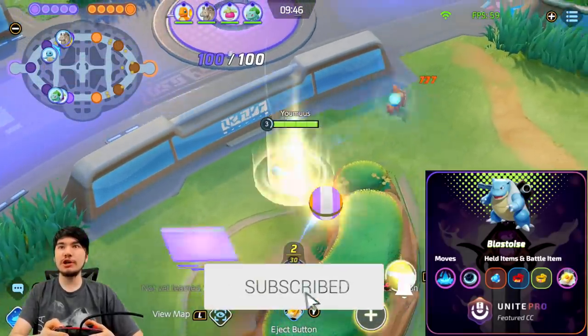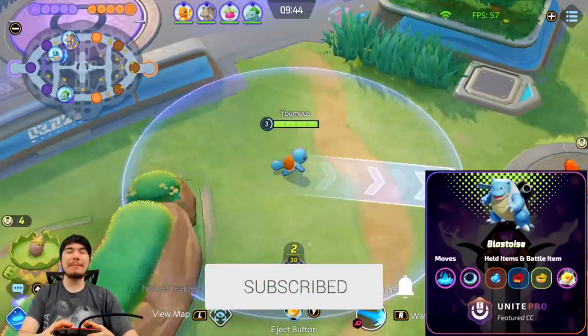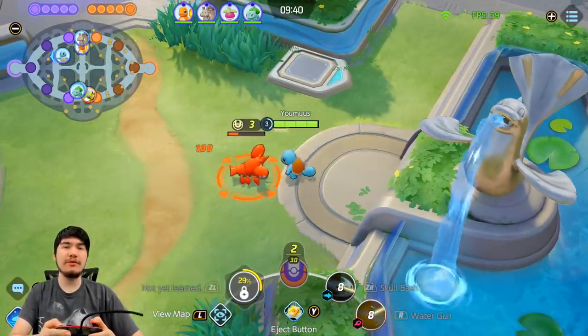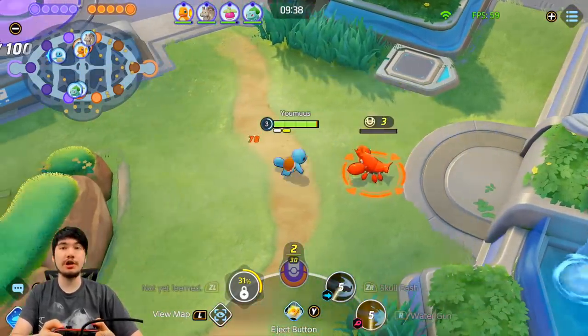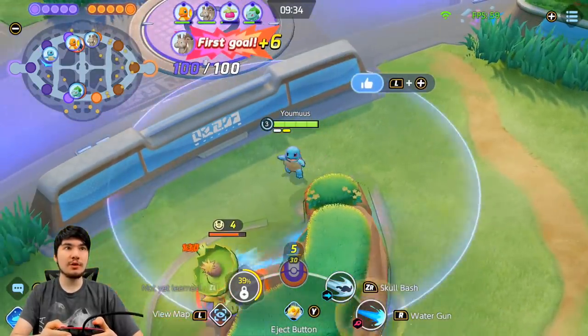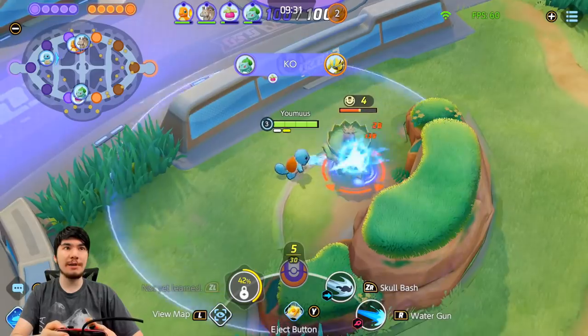Alright guys, we're in the game — we're jungling first game. We're going to go with the Rapid Spin and Water Spout build. I almost never go this build but if you play Blastoise jungle I heard it's pretty good, so let's try it out for a little variety. We have a standard 2-1-2 game here — Charmander and Greedent top lane, Bulbasaur and Bonsly bot lane.